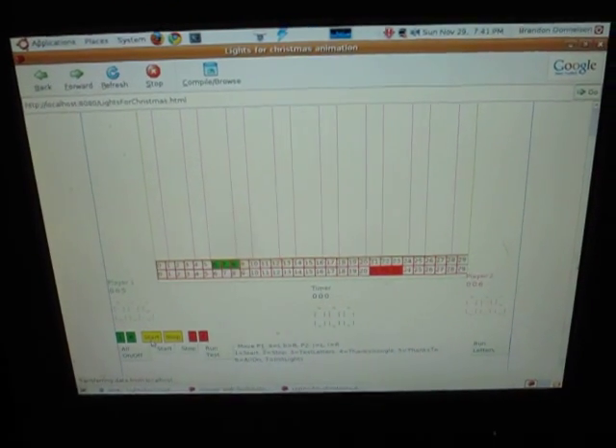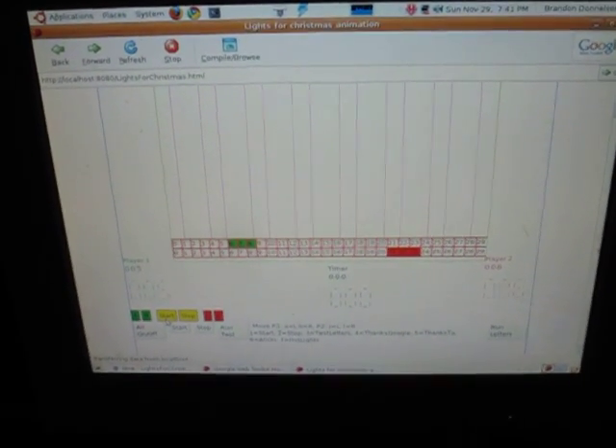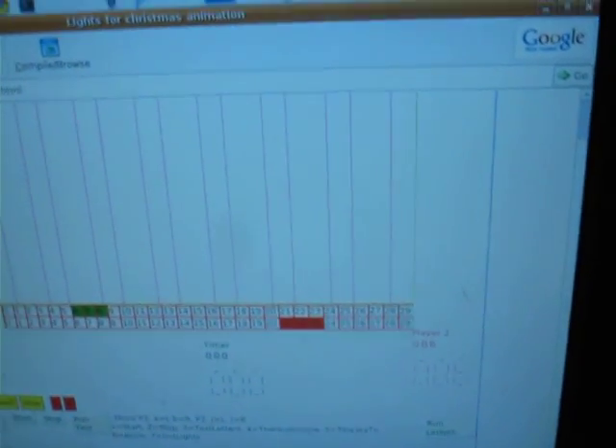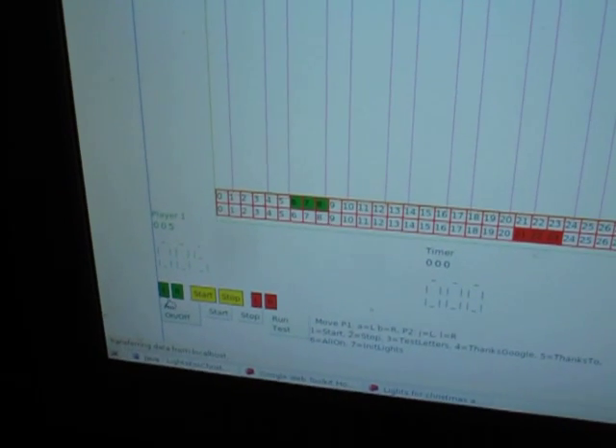I've just finished debugging all the lights — at least the snowballs and paddles. There are about 180 channels, and it's agonizing. I'm freezing out here, but I'm going to press start on the Google Web Toolkit debugger. You can see it — nice little Google Web Toolkit — my favorite. Let me press start.